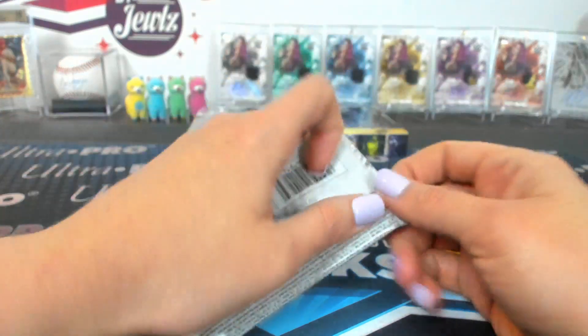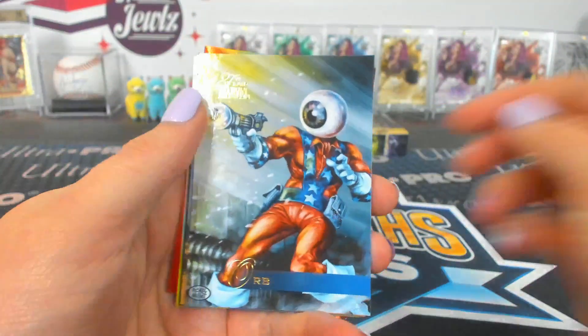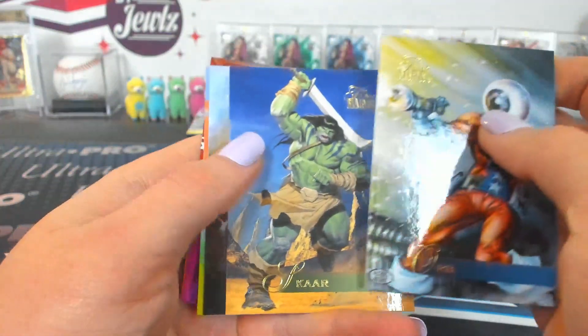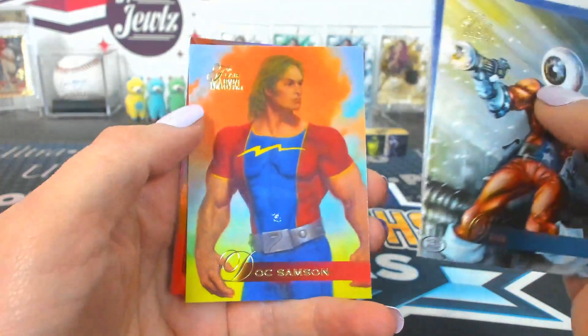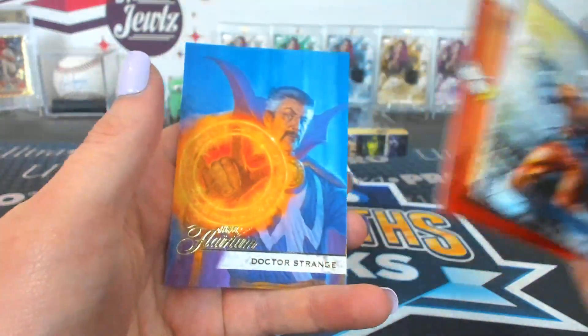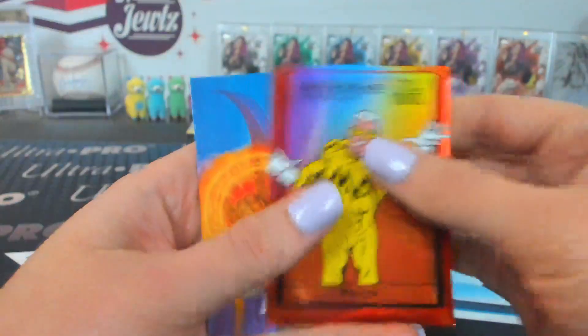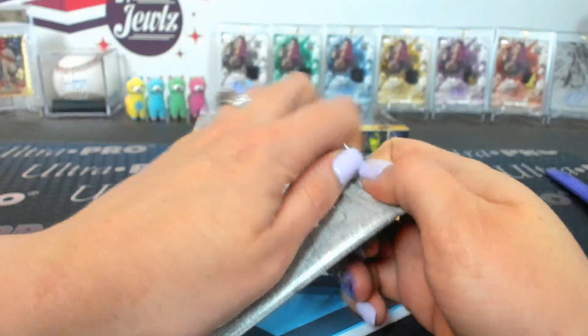Pack twenty-six — Trash Panda. Orb, Scar, Icar — that's right. Hulk, Doc Samson Copper Through the Ages, Wizard. And a Doctor Strange 121 Flarium — got to be a shorter print one. And pack twenty-seven — Shooter.